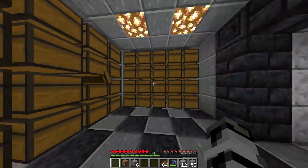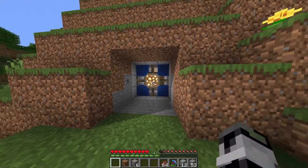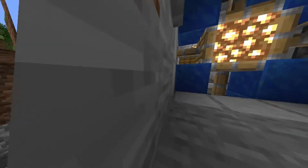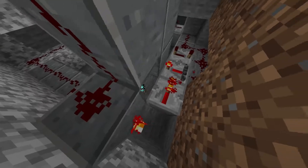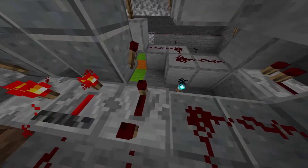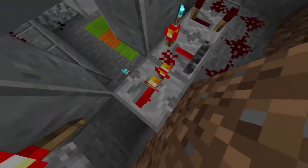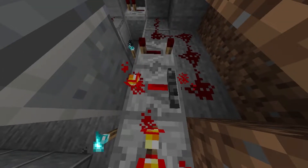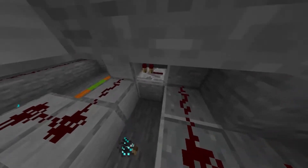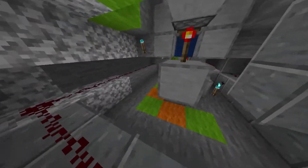My nice big chest room over here is now protected from mobs wandering in, in a nice looking way. Here's the part of the video where I tell you how this door actually works. It all starts with your button press, which travels into your T flip-flop. This torch gets turned off momentarily, which unpowers this repeater. That allows this torch to turn on, which turns on this repeater. But before this repeater is able to get powered — since this is only set to one tick — this gets powered, and that locks this repeater in the state of being off, which leaves this torch on, which leaves this repeater on, which keeps your door open. If you push the button again, the reverse would happen.